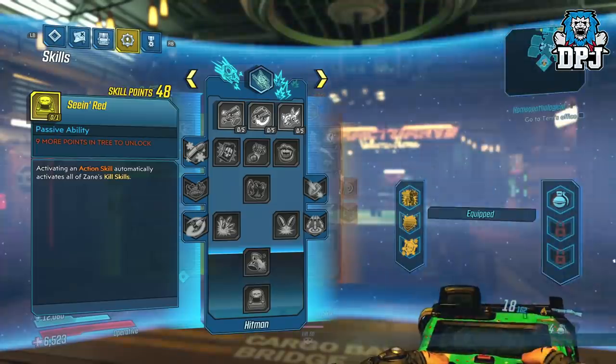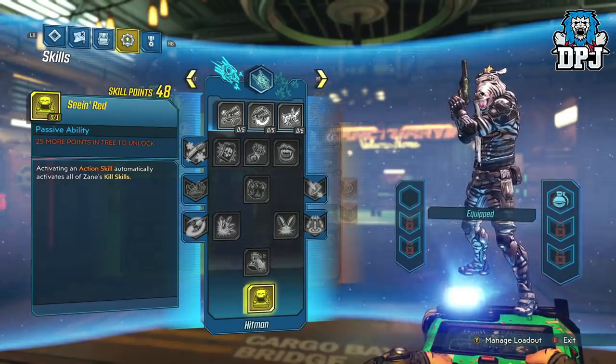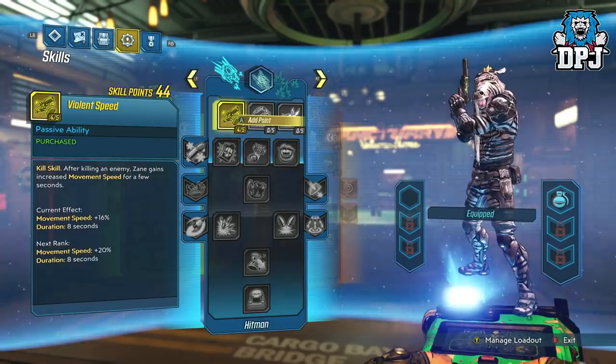Kill skills are basically a skill or perk that kicks in once you get an actual kill. Pretty straightforward, I know. But what if I told you there's a way to activate them without getting a kill and basically have them activated all of the time or whenever you choose? Well, yes, that is the case.